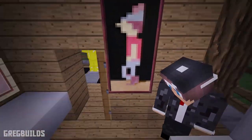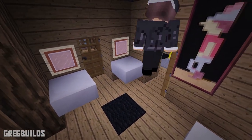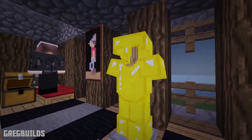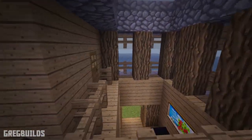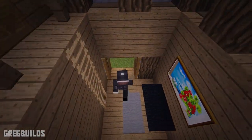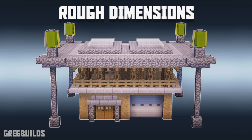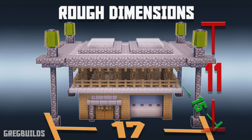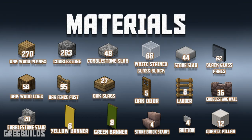This build is broken down into 8 steps, and without further ado, let's start the build. Also, here's a quick side note: this cabin is roughly 17 by 15 blocks wide and it is 11 blocks tall. And here's a complete list of the materials you'll need to build this cabin.